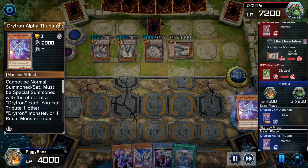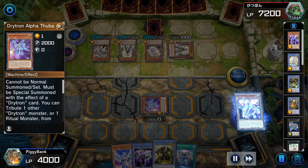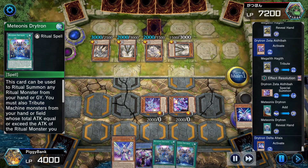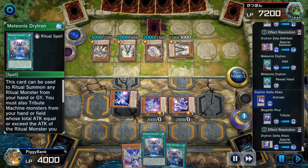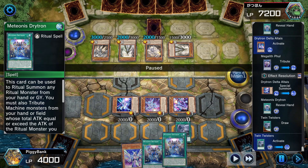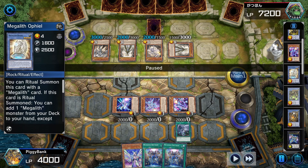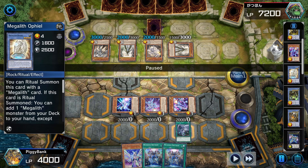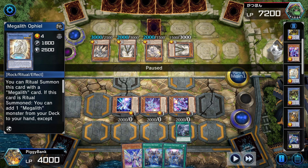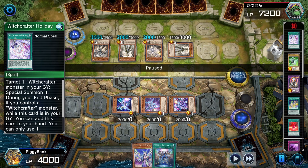Now I'm able to go on the counter attack. I'm thinking I need to win this turn because they have a ton of resources and if I don't win I will be at a disadvantage. I'm going for a cool combo here — luckily they don't have another Max C. I draw a card and top deck a Twin Twister, so I'm using it just to be safe to get rid of their back row, despite perhaps needing the Midianus Drytron for my combo.